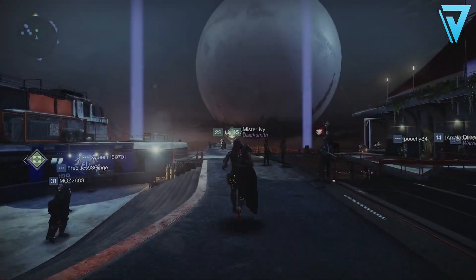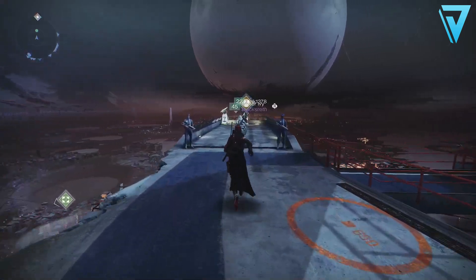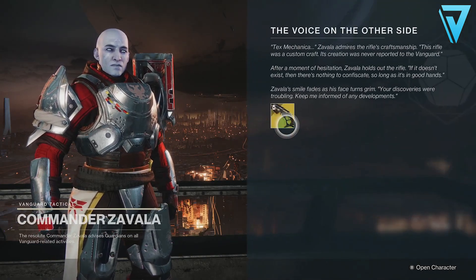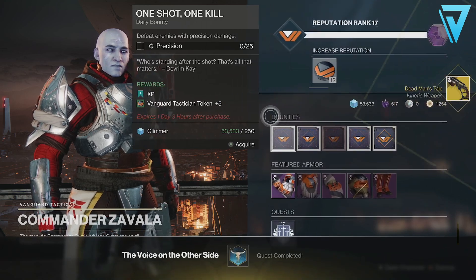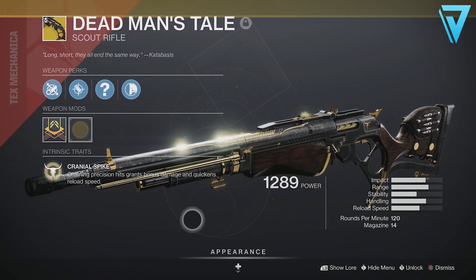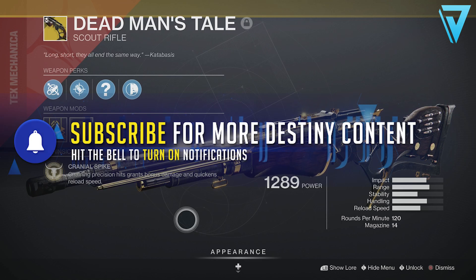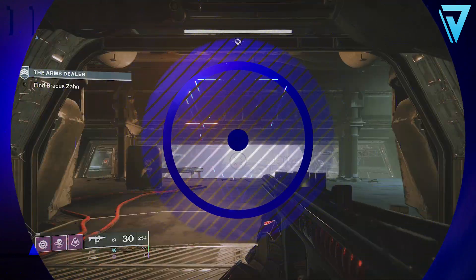What is up guys, Jarv here back today jumping into Destiny 2. In today's video we're taking a look at the Dead Man's Tail, a brand new kinetic scout rifle introduced today. If you want to find out how to get your hands on it and how to work your way through this exotic mission, stick around. If you enjoy the video be sure to leave a like, and if you're new here hit subscribe. Without further delay, let's jump into the video.